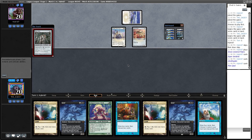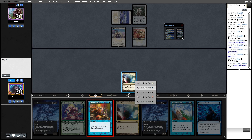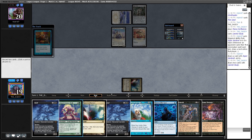I believe this is the Hammer Time list that recently top-eighted a challenge — it's got like four Cages in the board, which is super annoying because we don't have any Nature's Claims. This is one of the weird situations that comes up with this list where you're kind of incentivized to cast Otherworldly Gaze because it doesn't dredge, but if you miss on the dredger off of Gaze you're kind of missing out on a dredge. I'm going to opt to Careful Study first.